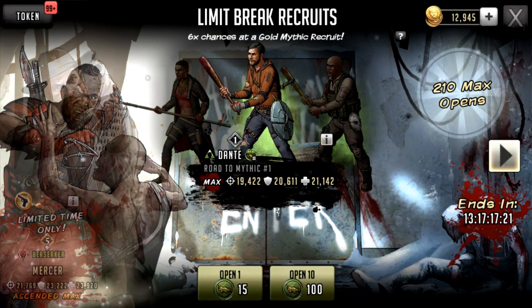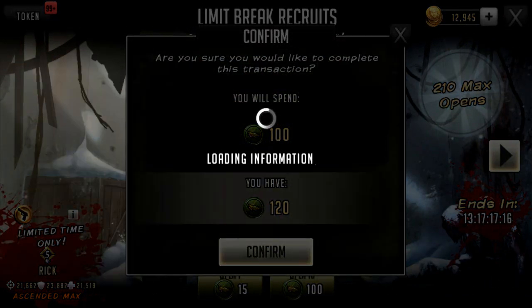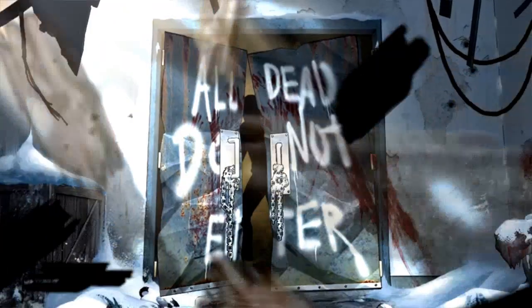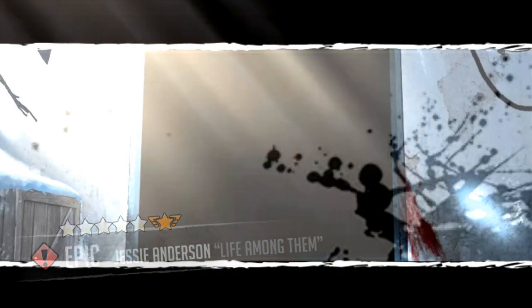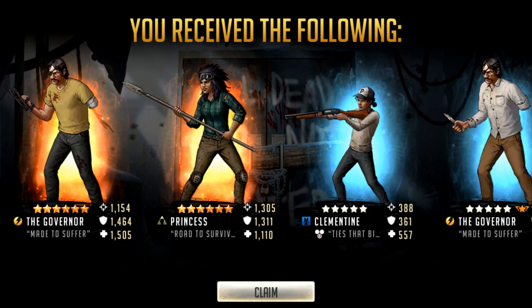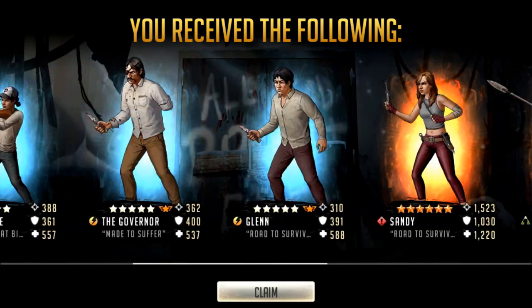I think we do have a single one-pull at the end. This is the last 10 — deep breath. Give me a Connor or something like that — one of the big ones. Wrong Princess, Clementine, Governor, Glenn, Sandy — wrong Princess again! Two Princess baits, man. Oh that feels bad. The Princess came out twice — imagine if the right Princess came out twice, that would have been good. Two 10-pulls with nothing gold, and one 10 with a double — so we got pretty lucky overall.